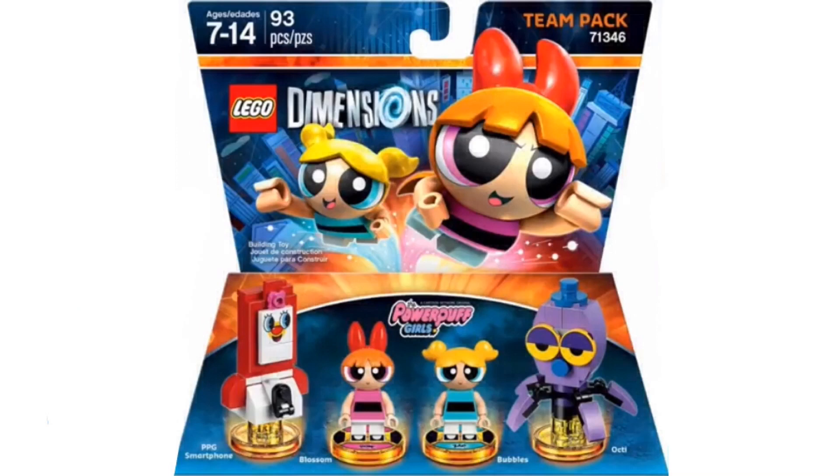Here we have the Powerpuff Girls Team Pack that comes with Blossom, Bubbles, Octi, and the Powerpuff Girls Smartphone. The Powerpuff Girls Smartphone looks really cool with the red and white design and a face on it. It's going to be able to rebuild into the Powerpuff Girls Hotline and the Powerpuff Magnet. The build looks really cool — it has a flower on top and looks like a kiddie fake phone. Then we have Octi, which is Bubbles' Octopus. I'm glad these two have 2x2 round plates on them. I really like how they used those eye pieces on some of the little pixels in a different color.